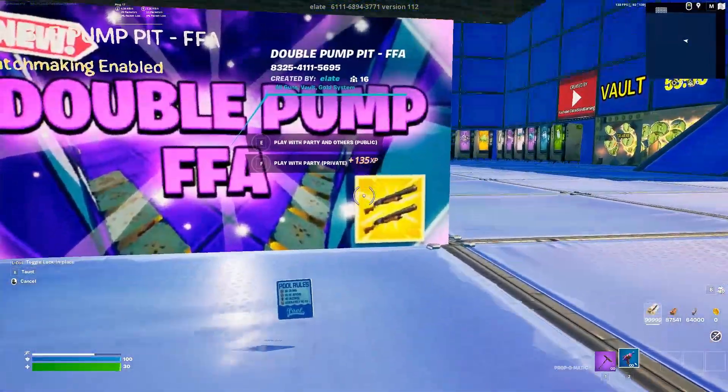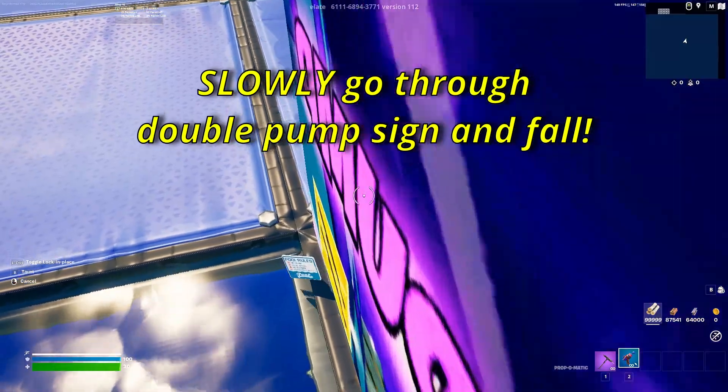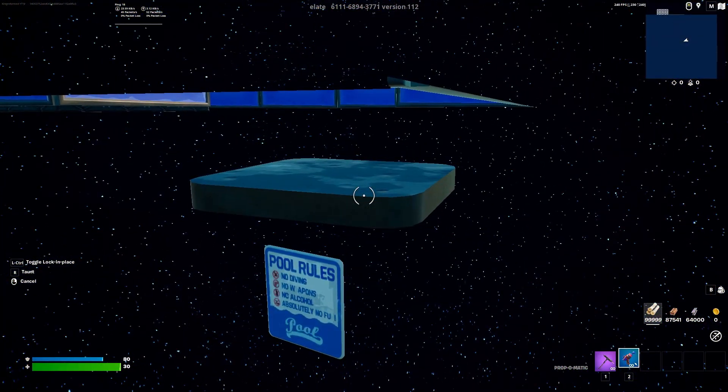Once you make it over here, you should see the double pump sign. Slide right through it, just barely off the edge just like before, and you're going to fall on the platform. Immediately get off the platform because it does do damage to you.